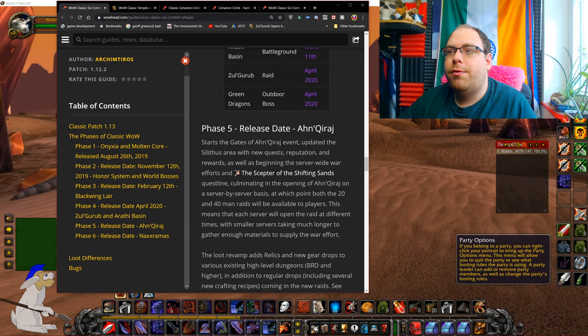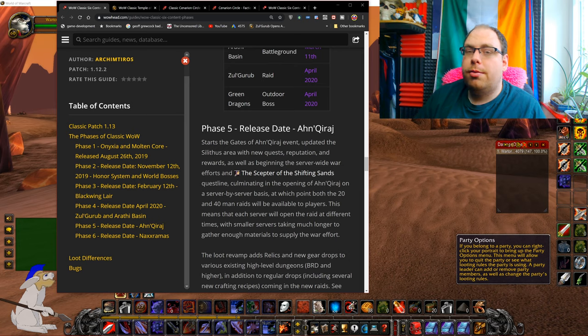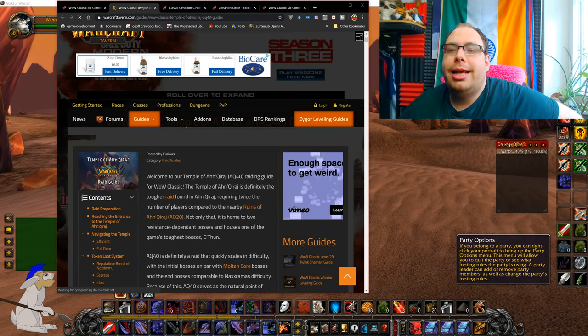One of the things you need for this raid is lots and lots of nature resist gear. It just so happens that the Cenarion Circle, based in Silithus and other hubs throughout the world, have a lot of nature resist gear.